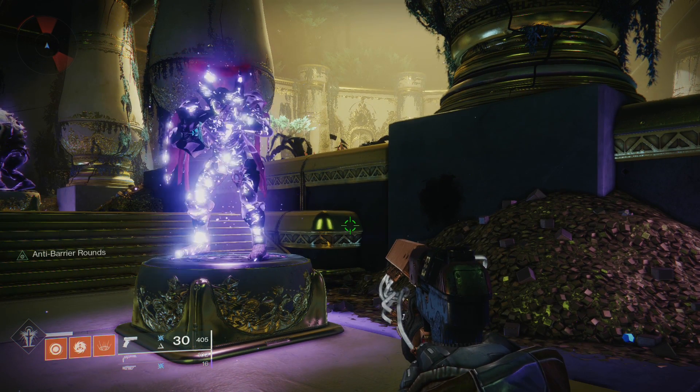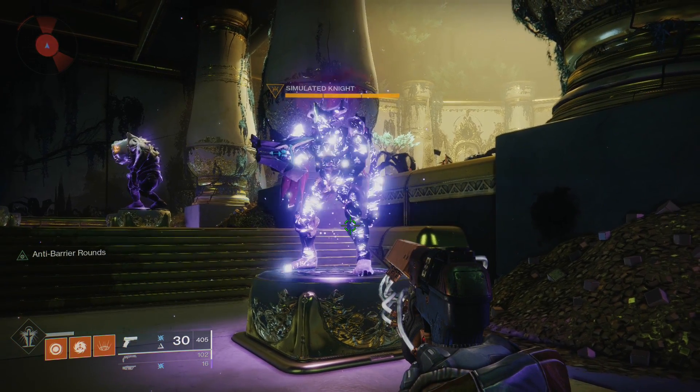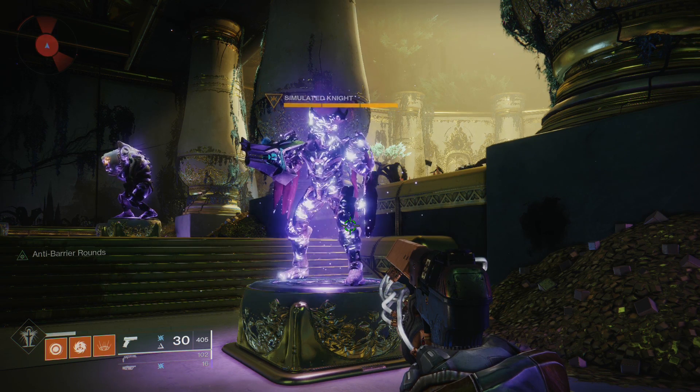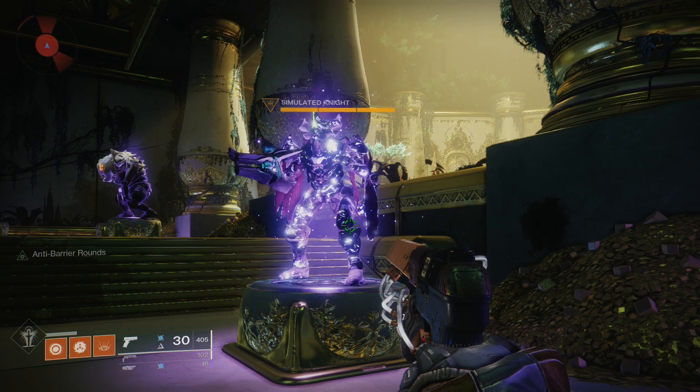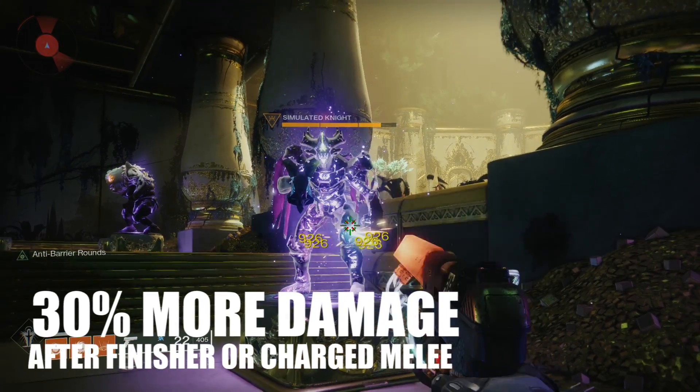The enemies that are caught within that bubble as the wave goes out are debuffed. When they're caught in it, they're stunned initially, almost like they're smoked. The stun effect is similar to Shattering Strike from the Hunter. You can easily tell which enemies are hit with it, and those are the ones you need to prioritize. While the enemies are this purple color, they're debuffed — you deal 30% more damage to them.